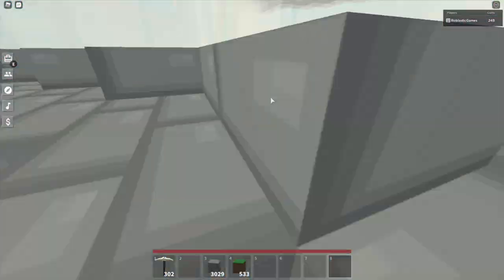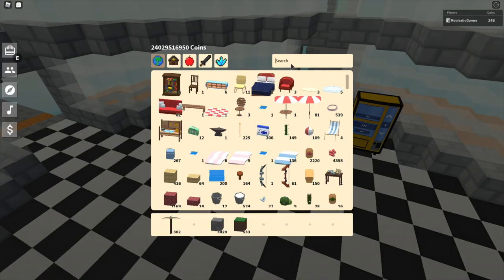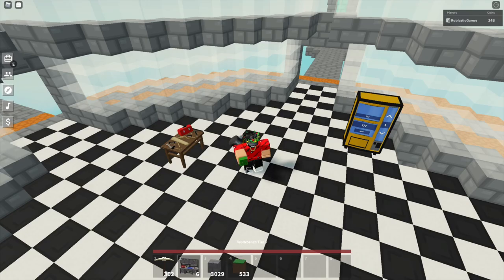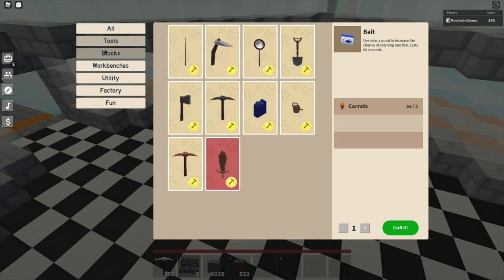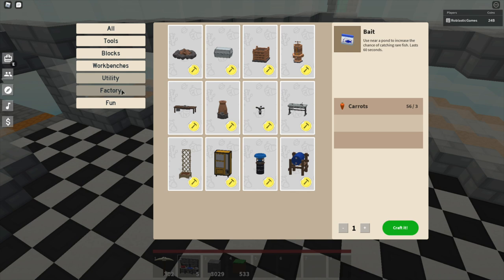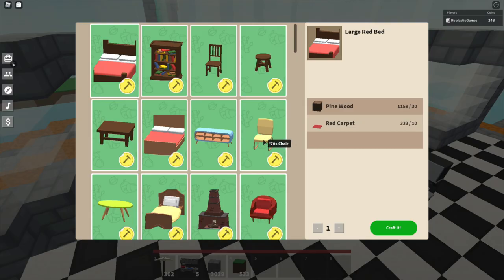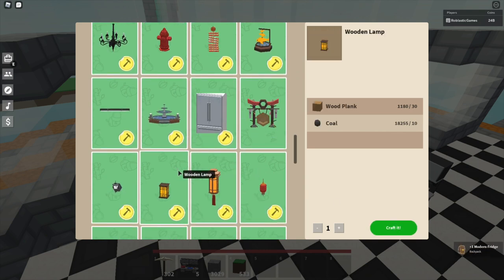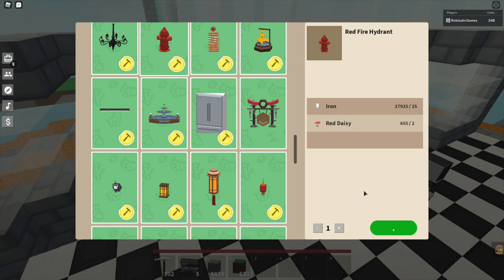The PVP island is back, and the workbench got a revamp. Look at this — it's all sorted now: tools, blocks, workbenches, utility, factory, and fun. We're gonna craft three more items. Let's craft a fridge, a modern lamp, and a fire hydrant — let's do the fire hydrant, why not.